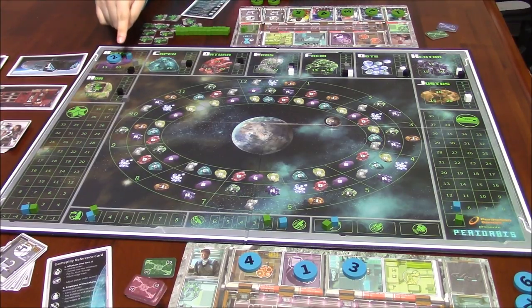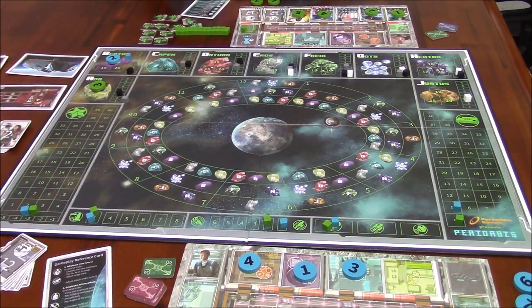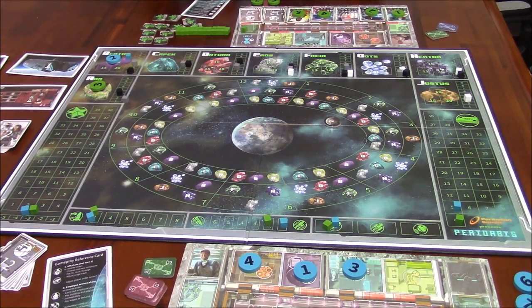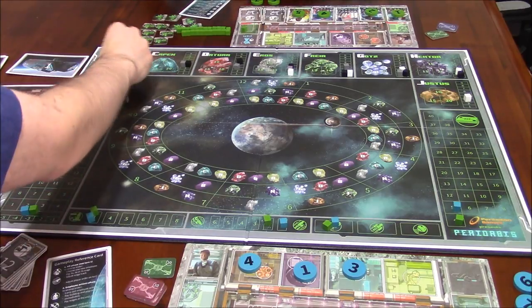Do I have to build again to mine again? No — I've already got a mine base there. My worker stays at the asteroid until I transport him back home. So he can mine again this turn. He mines the black ore — down to 2 remaining — and I get a green cube. Now to transport it, I need to assign a captain. I've already transported one thing this turn, so I could transport two more. I could bring the ore home with the captain's remaining capacity.